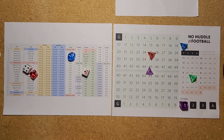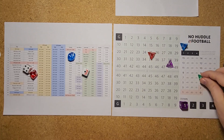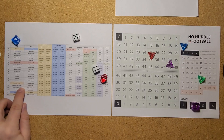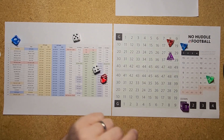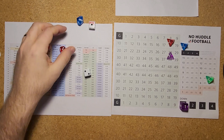Kirk Cousins drops back — a button hook over the middle going to Addison who exploits the zone, settling down for a completion good for 7 yards out to the 38. Second down and 3 for Minnesota. A 81 is a running play — slant off the tackle outside for 10 yards, a good gashing play for a first down. 3 minutes and 30 seconds left in the first quarter, Minnesota driving on Kansas City, already up 3-0.